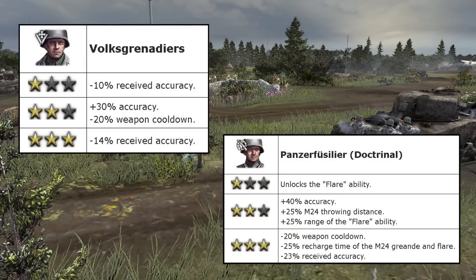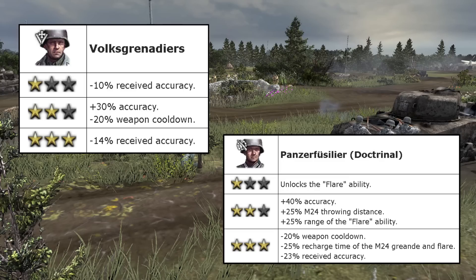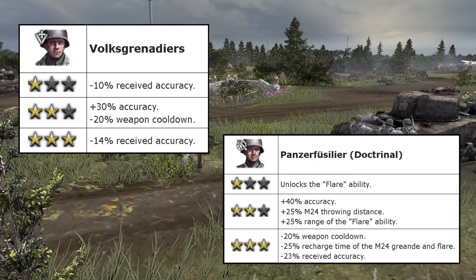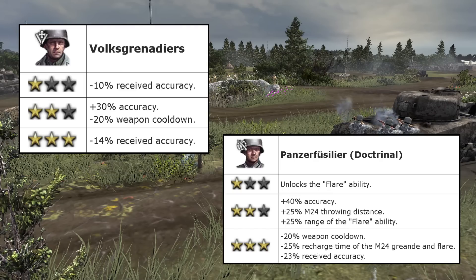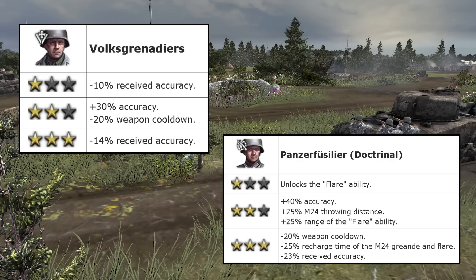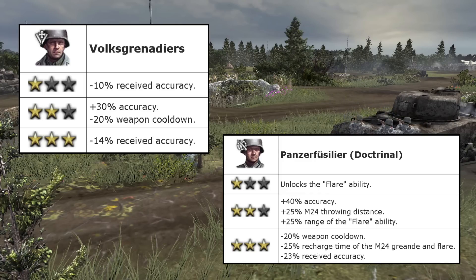Let's also take a quick look at what benefits the units get from the first three stars of veterancy. The Volksgrenadiers get a total of minus 24% received accuracy, plus 30% accuracy, and minus 20% weapon cooldown. The Panzer Fusiliers, on the other hand, get a little bit more: plus 40% accuracy, minus 20% weapon cooldown, minus 23% received accuracy. They also get faster ability recharges and the extremely useful flare ability.